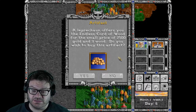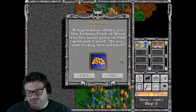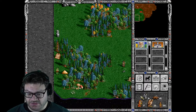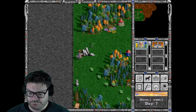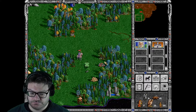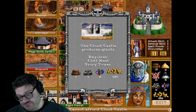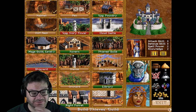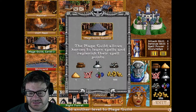Leprechaun offers you the Endless Cord of Wood for the small price of 2,500 gold and three wood. What do you need three wood for if you have the ultimate Endless Cord of Wood? I hate you, Leprechaun, but I need that wood. We just don't have gold — build the castle, the cloud castle. JG Wentworth! Can I get a sponsorship from Mentos now?